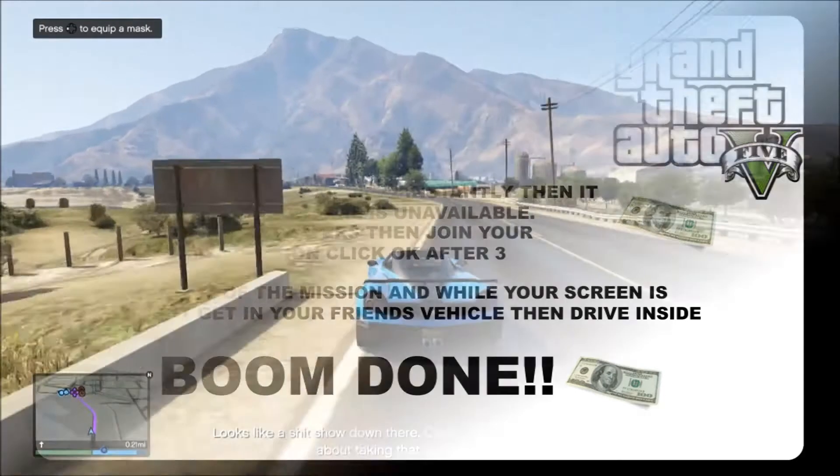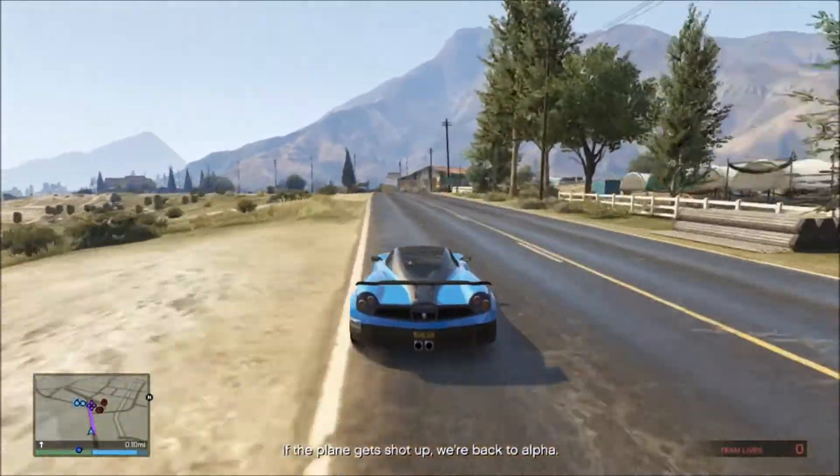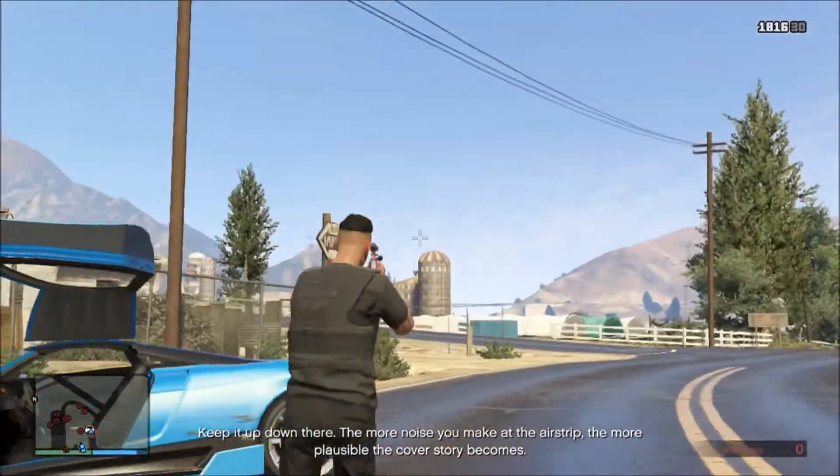From here, drive this back inside your garage and you can go ahead and sell it at Los Santos Customs, or if you'd prefer, you now have one of your friend's vehicles. This can also be used to duplicate your friend's Pegassi Osiris and keep it for yourself.